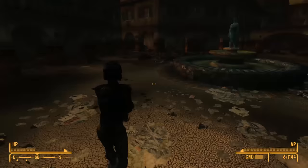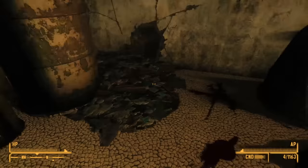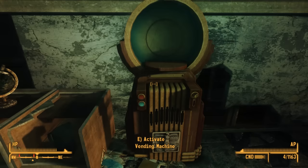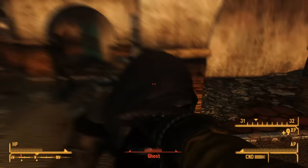Next is the Bear Trap Fist — just a bear trap used as a melee weapon. You can upgrade it by finding the Bear Trap Fist Heavy Duty Springs vending code inside the switching room where we send Dog/God for the Gala event. Craft it at a vending machine and add it as a mod for plus 3 damage. These are pretty plentiful since almost all Ghost People use them, but they only drop here, so bring plenty back to the Mojave Wasteland.